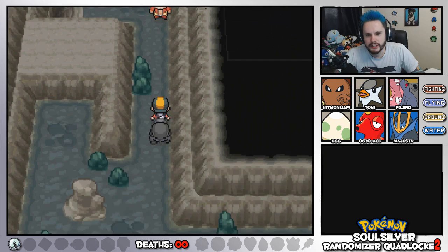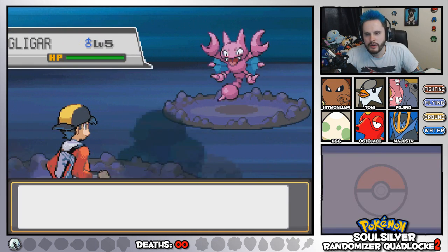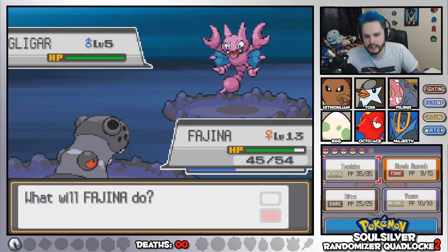Much appreciated. Let's head on up this way. There's a little Fire Breather guy. Eww... Gligar! How you doing? Get wrecked, Gligar. Really quickly, please.